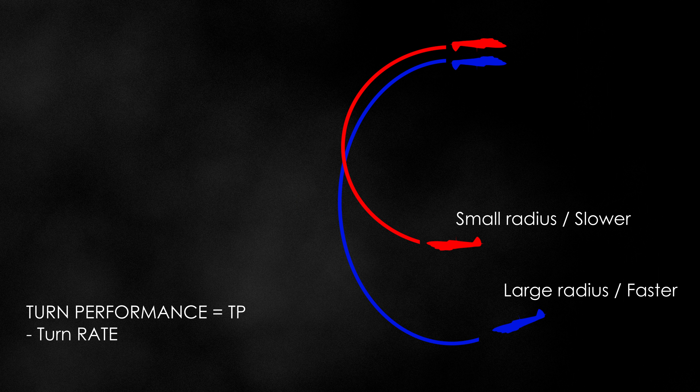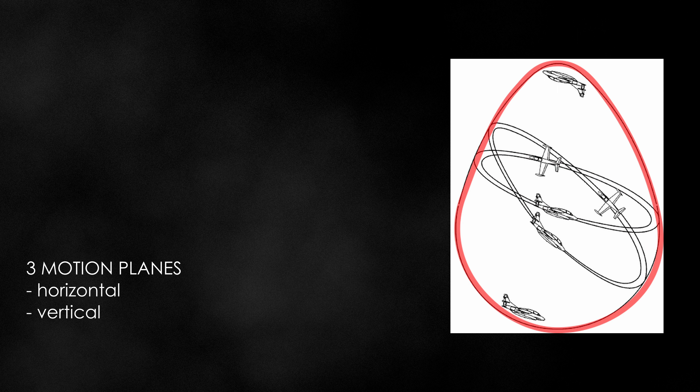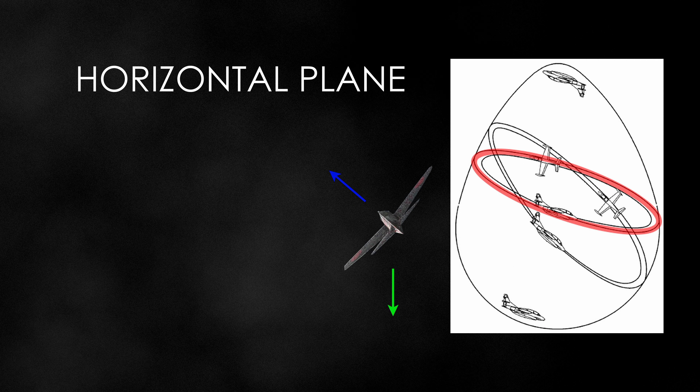Turn performance includes turn rate and turn radius. If the turn rate increases or the turn radius decreases, the turn performance increases. There are three planes of motion when maneuvering: horizontal, vertical, or oblique. In the horizontal plane, you increase your bank angle and pull back on the stick to compensate as lift decreases. This increases the angle of attack, which increases lift and load factor, and also improves your turn performance. In a more advanced game, increasing bank would eventually lead to stall, but since BF5 is quite arcade-ish, we don't have to worry about that.